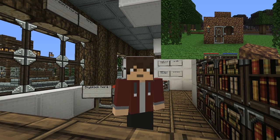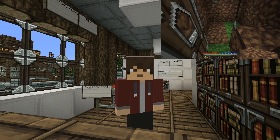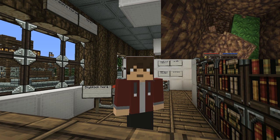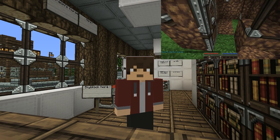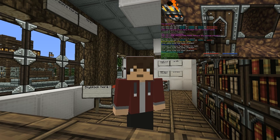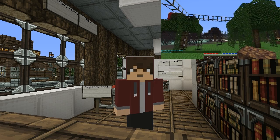Recently there's been quite a lot of griefing on the server so we've introduced a new protection system. Basically all you have to do is place down a block of sponge. You're going to get a 20 by 20 protection radius. You can type /PS visualize and you're going to see a glass area of where you're protected. Keep within that and everything that you place will be safe from griefers.